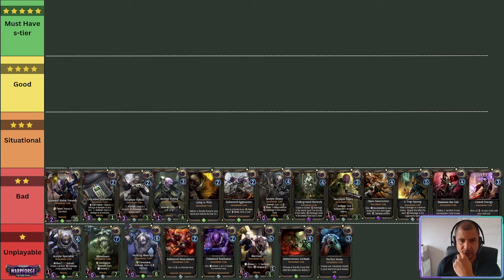The Acolyte Heavy — at 4 energy with 0 range attack, it's just too easy to trick the trade. It's too difficult to get ambush off. And if you play it with flank, it costs more energy and there are probably better cards you'd rather use your flank cards on. Enhanced Aggression is a good card when you get it off of something like a Biophagus, but I wouldn't put it in your deck on its own. I think the 1-drop infantry is much better if you want to trigger ambush, but I can see certain builds where maybe I'm being a bit harsh — maybe this could be situational. I could see sneaking one or two in, but as a standalone I'd generally say it's bad.